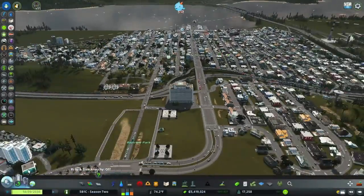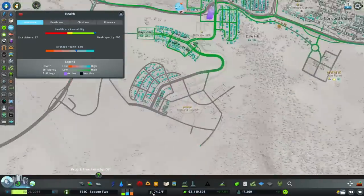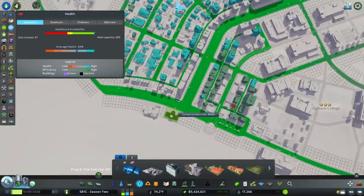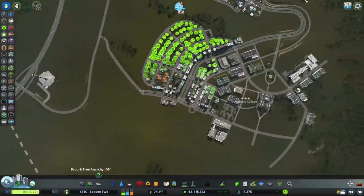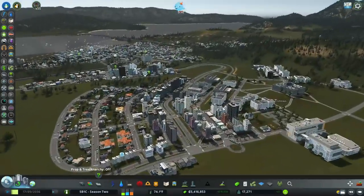Let's see how our healthcare looks now — got a lot better coverage than we had before. We could still probably use a medical clinic up here; I'm going to put it right next to the police station. Wow, that neighborhood's really grown up!